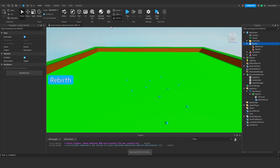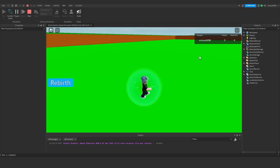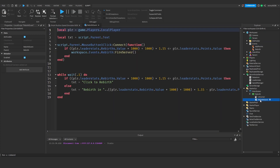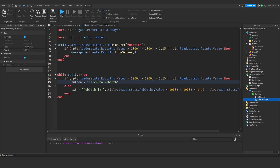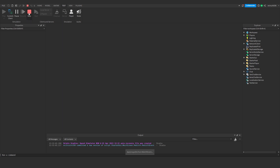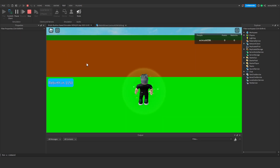Now we can test. Hit play and we should load in with zero rebirths. Let's collect some points — but the rebirth button text isn't actually changing, so something might be wrong. Looking at the script, the issue is using a 'txt' string reference instead of directly changing button text. Let's fix that: 'local button = script.Parent' and then use 'button.Text' directly rather than a separate txt variable.